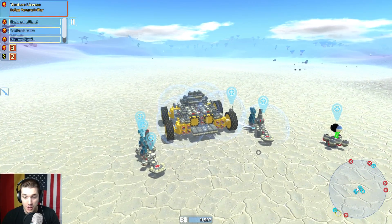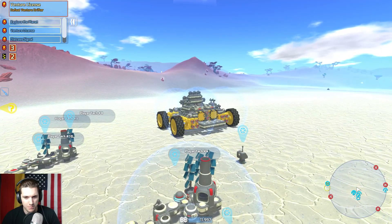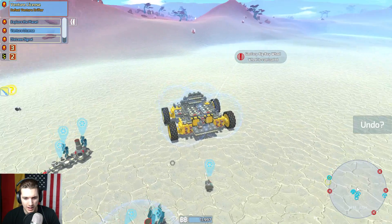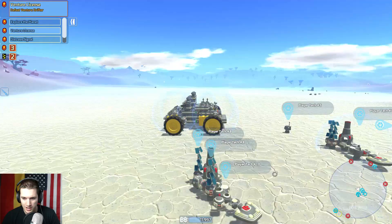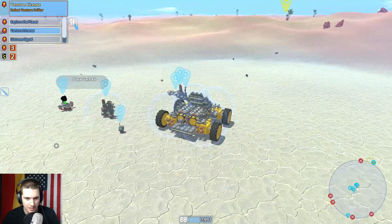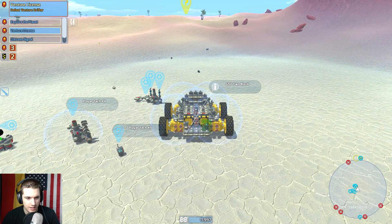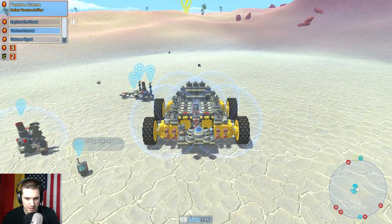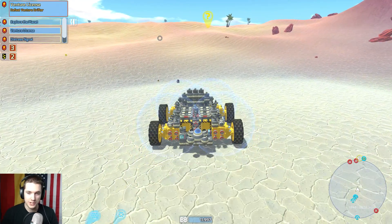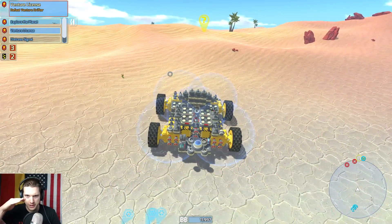I think we got the refinery working so we're good there. I really want Venture parts. We have one mission here — defeat the Venture Drifter — and it says Venture part, so I think that's how we get the Venture license, which is kind of annoying because it's really far away. I guess we'll mosey our way over there. We'll grab some storage, put those on the side, and head over there to try and defeat the Venture Drifter so we can actually get our Venture license and start purchasing Venture parts.